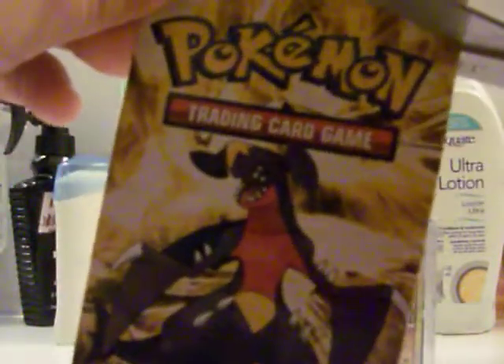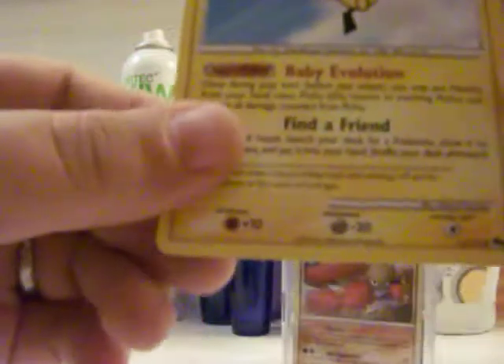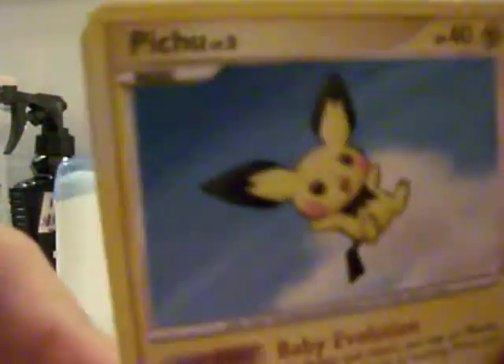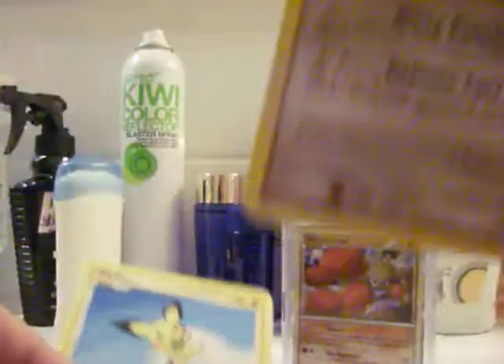And then the Series 9 card. I got three cards with that one — the one must be an energy or something. Yep, water energy. Oh nice, Pichu! It's uncommon, but I don't have this card, and I am a collector of Pikachu, Pichu, and Raichu, as you all know, and a few others. I'm really glad I got to pull this, and a common Buneary.